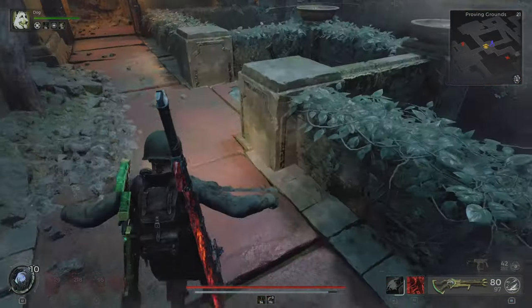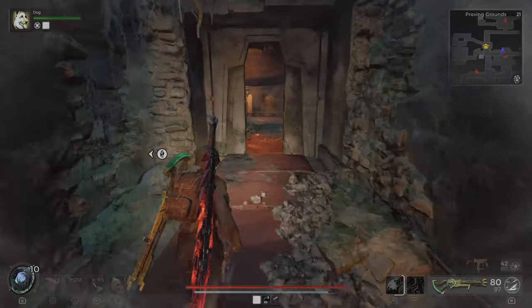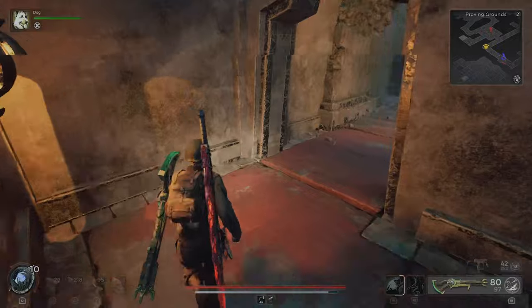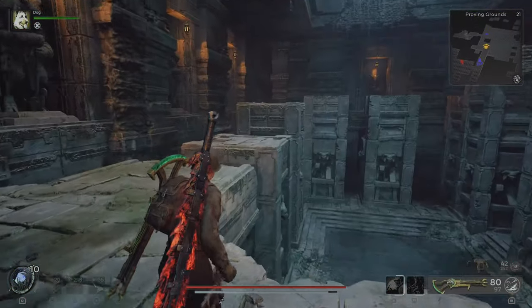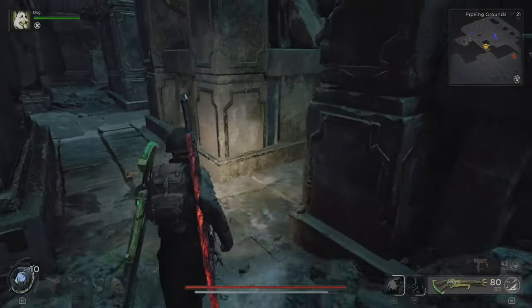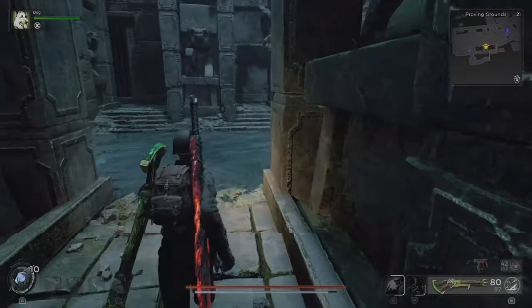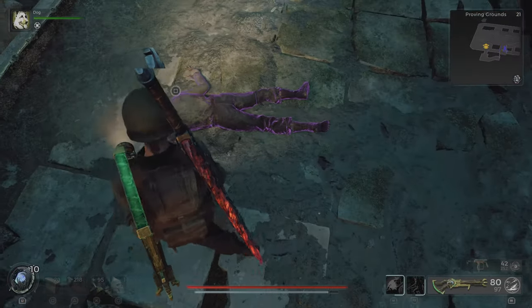Go down here. You need to pull this lever and the water will lower. Once you've done that, you can go back the way we just went, but then instead of going up, you want to jump back down here. And because the water lowered, you can find this outfit here.